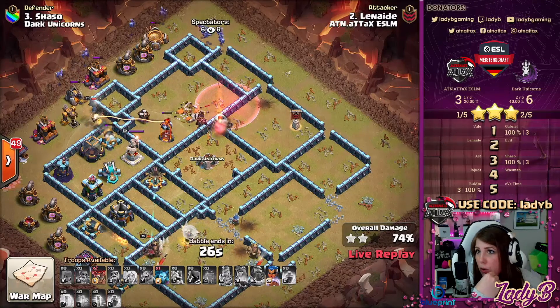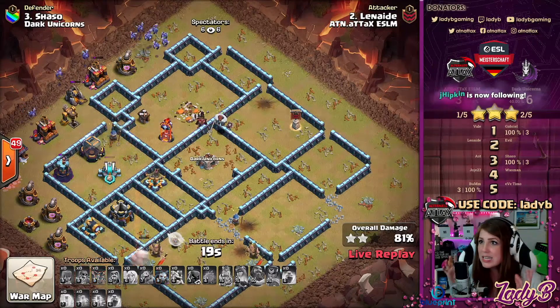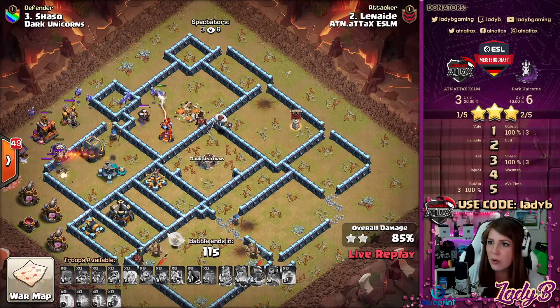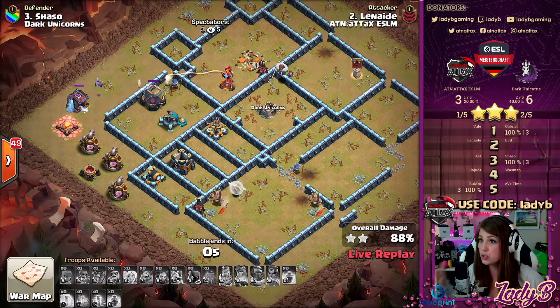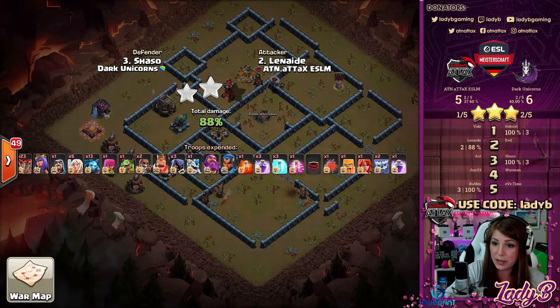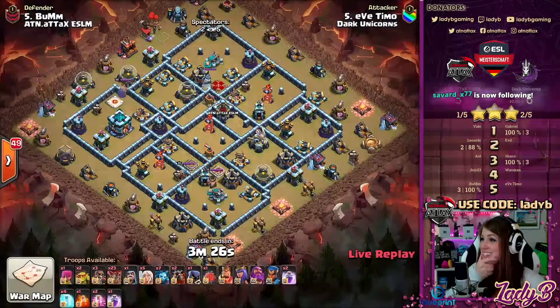No Loons left over — Shazo comes in with a solid defense against Lanade, almost as if Shazo knew what ATN would bring. ATN loves to LaLo. This was a tough go; I have to commend Lanade for trying to turn this one around. He did everything he could to get the two-star and maximize percentage, but this was Lanade against the world on this one unfortunately. 88% now could give Dark Unicorns what they need to clutch a lead — possibly.